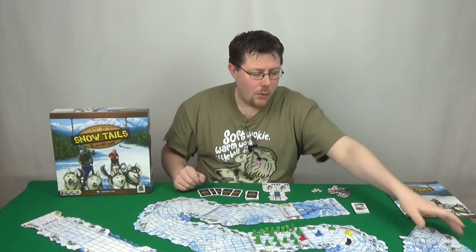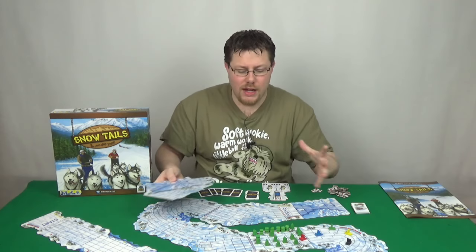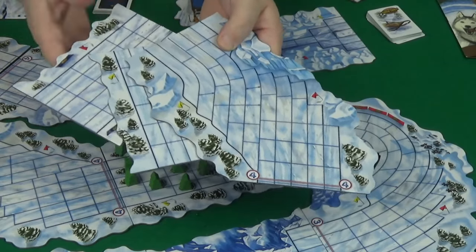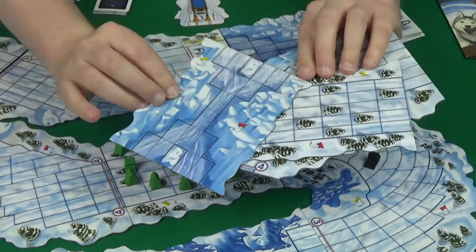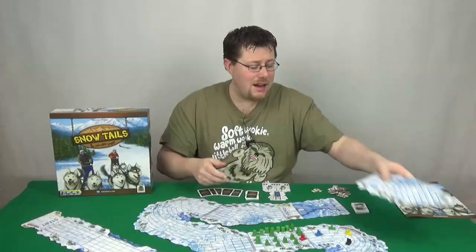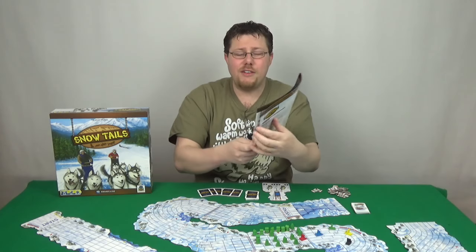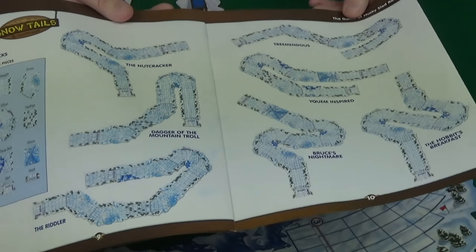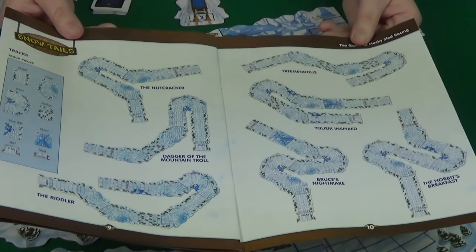What else have we got? Look at all this race track — you can make these huge sprawling courses or you can make short little courses. The game is filled with these double-sided track pieces that you can combine in any number of combinations. The rule book even comes with a ton of suggestions on courses, so there's a huge amount of variety and replay value given in this game.